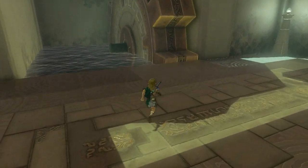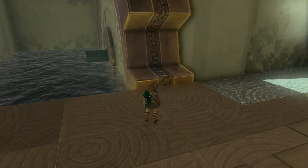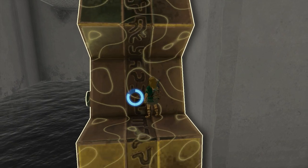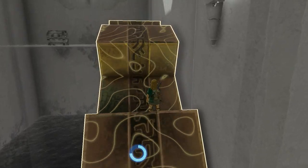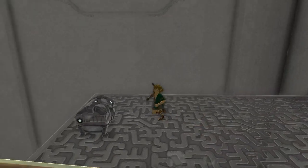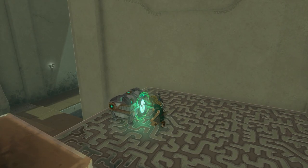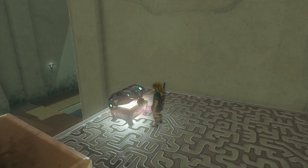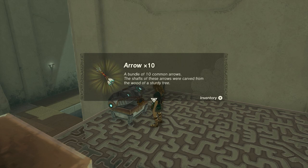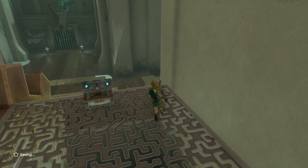Now in order to get the treasure chest, use your rewind ability on this wheel. Stand on top of it, and once you're on top just walk off it and open the treasure chest. Inside you'll find 10 arrows — a bundle of 10 common arrows. The shafts of these arrows were carved from the wood of a sturdy tree.